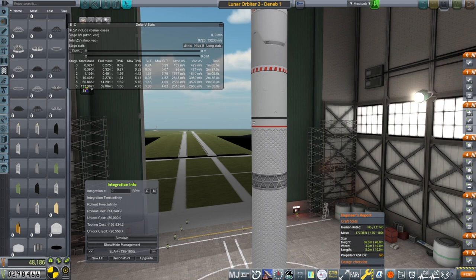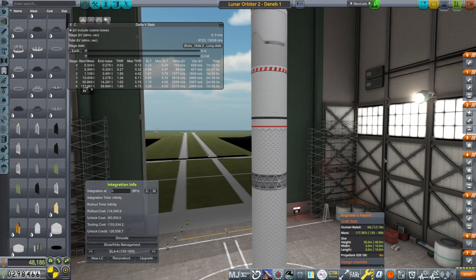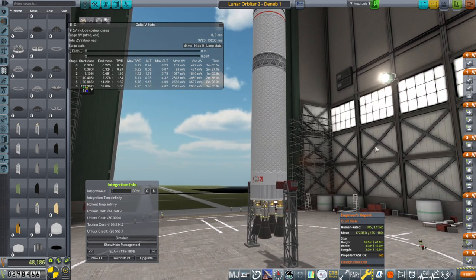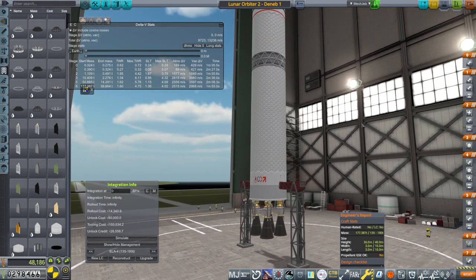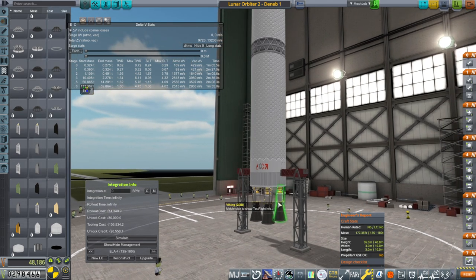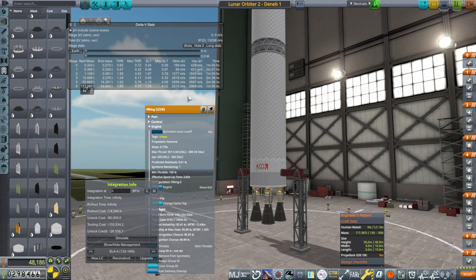Hello everyone and welcome back to my RP-1 career in Kerbal Space Program 1.12. In this video we begin with an introduction to the Deneb rocket. This is our new rocket which will hopefully finally get us a success on our lunar orbiter contract that we've had lingering for a little bit, and it makes use of the Viking engines that we have to unlock.